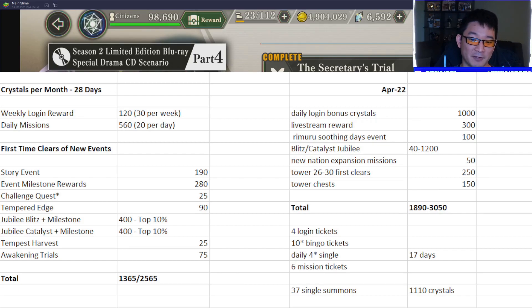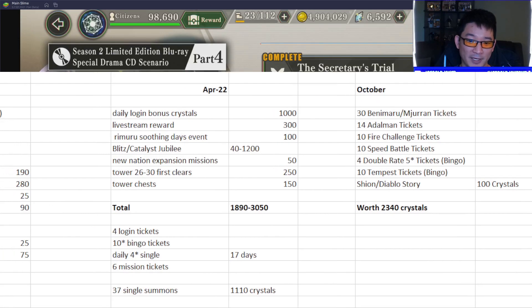They are much more generous with tickets nowadays. Scrolling over to the current month of October, we've received 30 Benny Mario Mirin tickets — whether from logging in, the bingo board missions, or the event shop — that's three multis worth just on their banner. We also have 14 login days for Addleman currently going on, almost maxed out. The fire challenge quest gave a free multi on the fire banner if you cleared all the missions and stages. Tonight we're getting the speed banner, where the same deal applies — clear everything for another multi.